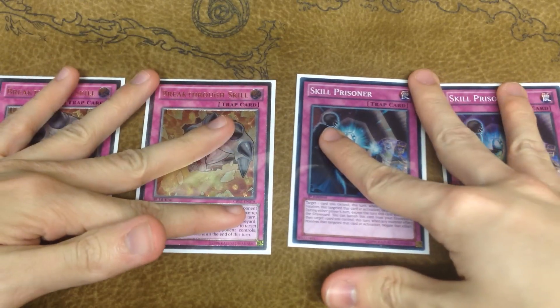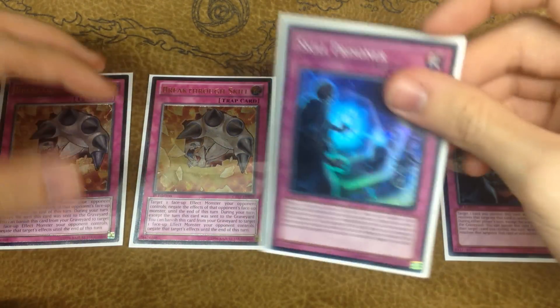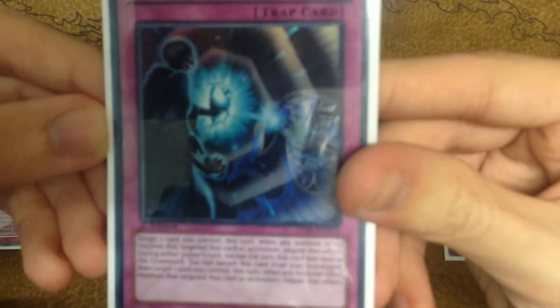As soon as I managed to get in a couple of Skill Prisoners — I already had my Breakthrough Skills left over from Nats — we're going to start with the newer card, Skill Prisoner. This is from the new set Legacy of the Valiant.